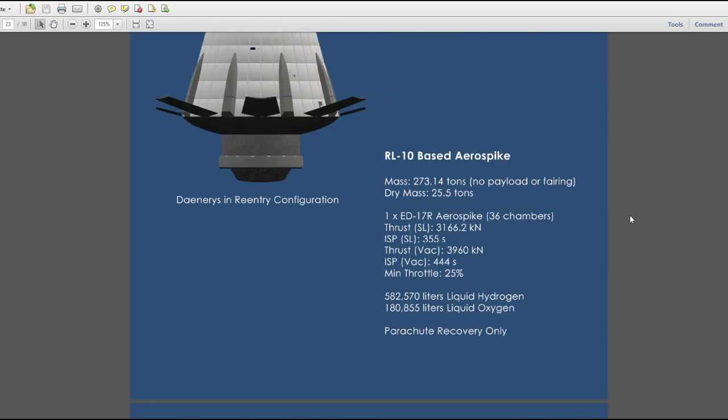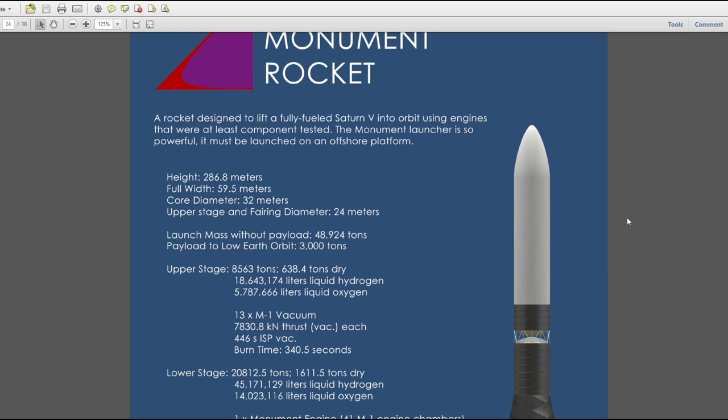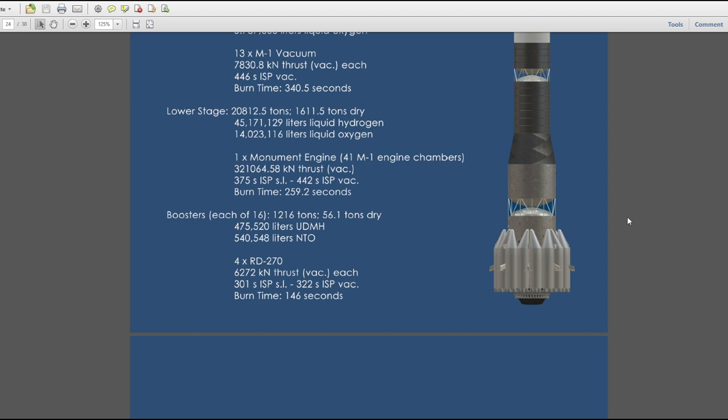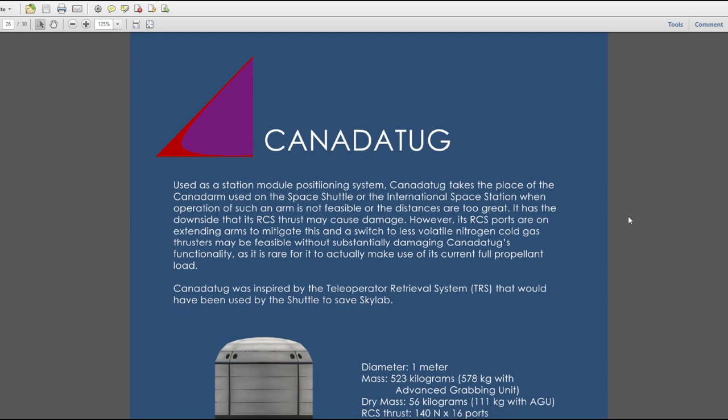I'm going to be distributing this on Gumroad, and that is because I want to test out Gumroad basically. This is meant to be a free document — I wanted a service that was pay-your-own-price. I wanted to see if that would work out well for other things, and I want to make sure people are okay with using it. What is the interest in a completely free document?